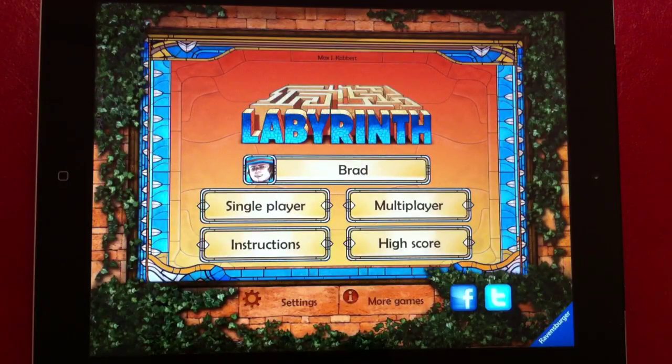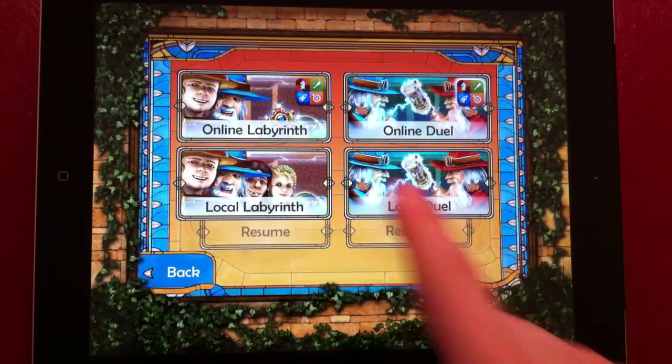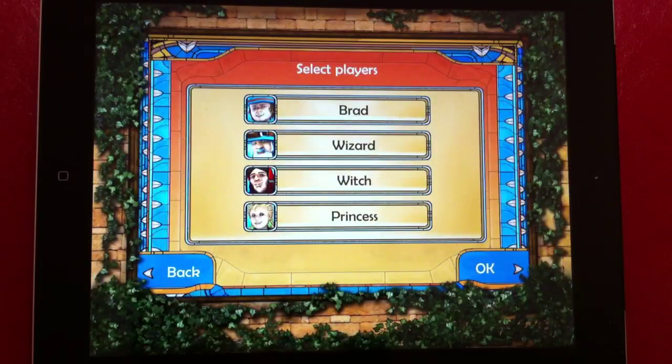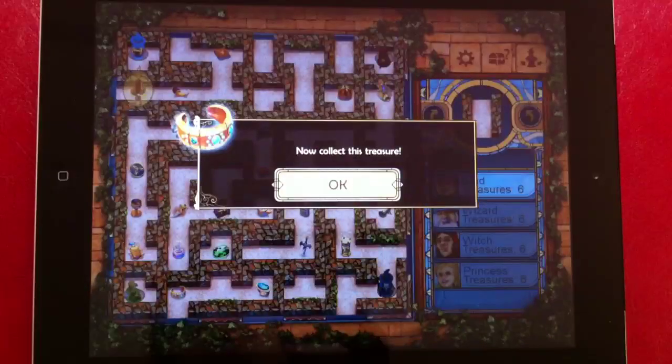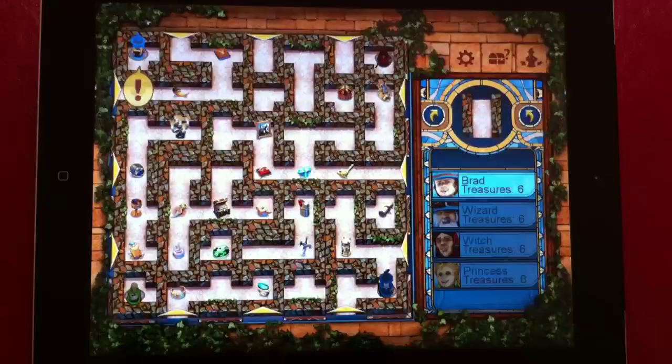Apart from the single player modes, The Amazing Labyrinth includes several multiplayer options. These include the Timed Duel explained earlier and the original Labyrinth game. The Labyrinth mode plays a lot like the classic game. Players can play pass-and-play or online, and when in pass-and-play your treasure is shown to you and then hidden from the other players, so everyone can see except when you're looking at what your treasure is.